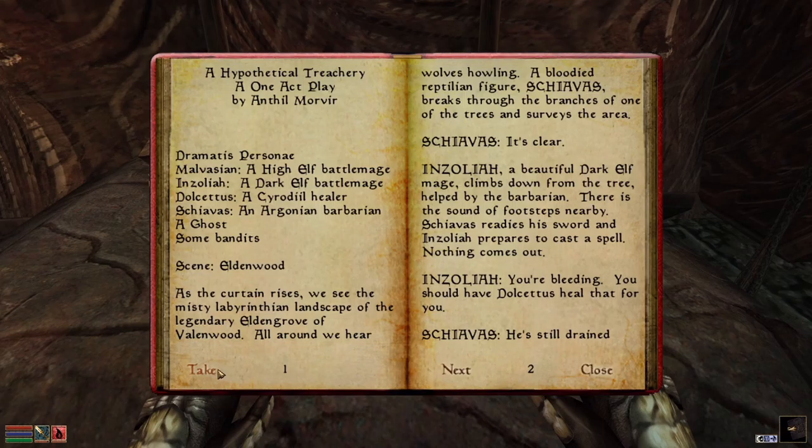Hypothetical Treachery. A one-act play by Anthil Morver. Dramatis Personae: Malvasian, a High Elf Battlemage; Enzolia, a Dark Elf Battlemage; Dulcetus, a Cyrodiil healer; Shiavas, an Argonian Barbarian; a ghost and some bandits.